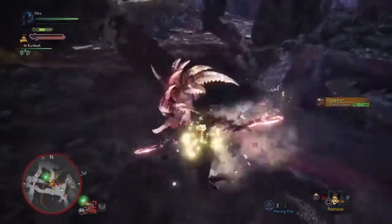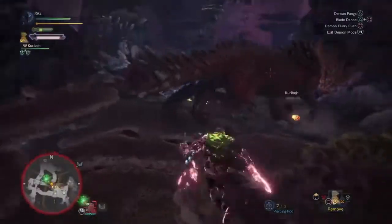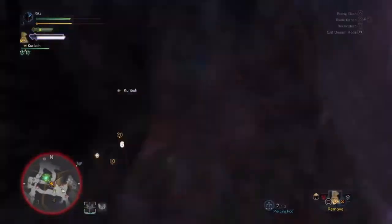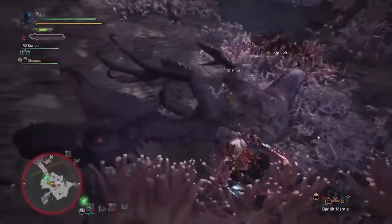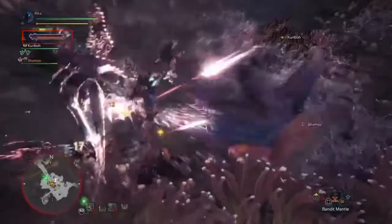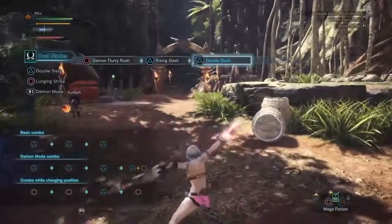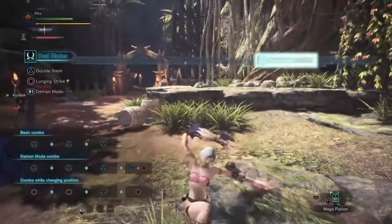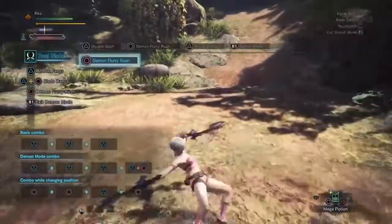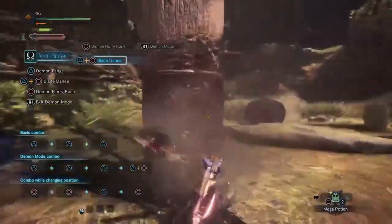DBs have three modes of play: normal, demon mode, and arch demon mode. When in demon mode you gain a whole new move set of attacks compared to normal and you're also much more mobile with evades and such. The trade-off is it drains your stamina slowly while active. While in demon mode, certain attacks will fill up the gauge and once full will activate arch demon mode. This mode is basically normal mode but with enhanced power as well as getting some moves from demon mode. Despite that, demon mode is by far the best mode to be in always when you can — the other modes don't really compare.